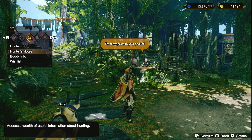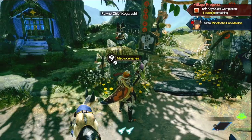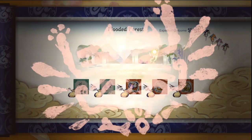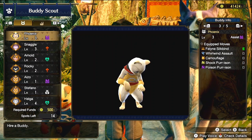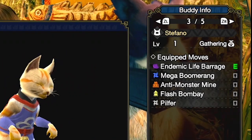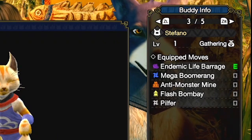I like to send my Palamutes with the Argosy and the Meowcenaries to procure and gather items when I'm not focused on it — while I'm actually out on the hunt. Whereas my Palicos come with me, especially if they have the Pilfer ability, since those guys can get you different items during combat. You really want to be utilizing those buddies to get different items while you're doing quests.